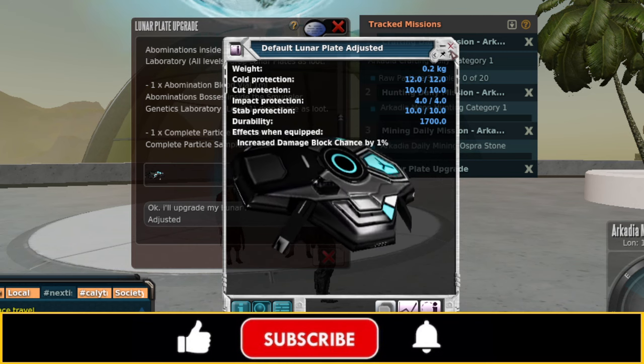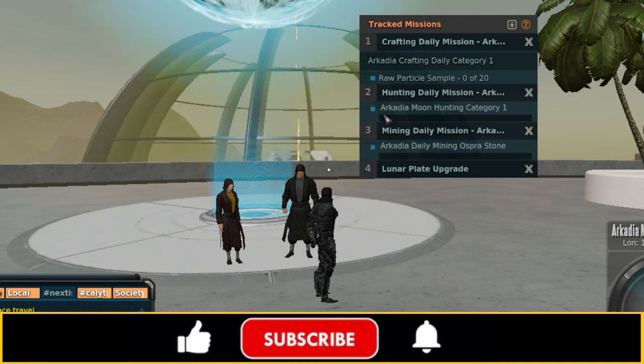Doing these daily insignia missions is going to be very, very important — both for getting the blueprints to craft the MK4 particle sample needed to access the instance, and then later for doing daily missions to get insignias to trade for blueprints to craft the completed particle sample, to upgrade the plates, and to have enough insignias to actually perform the upgrades.